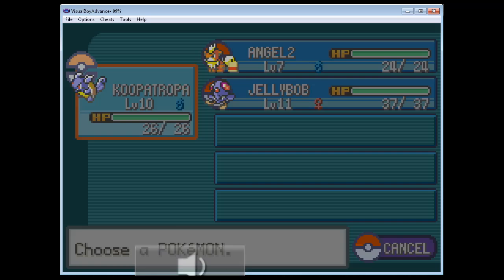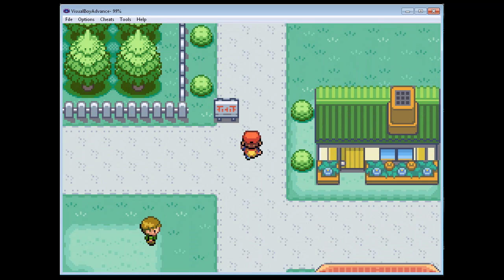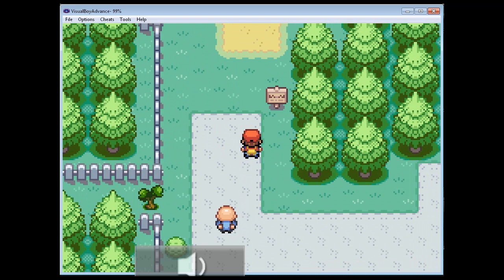It turns out that Jellybob has the ability Pickup, and happened to pick up a Pearson Berry that immediately healed it of its confusion. Plus, it also gains levels really quickly, so that is definitely a boon to us.